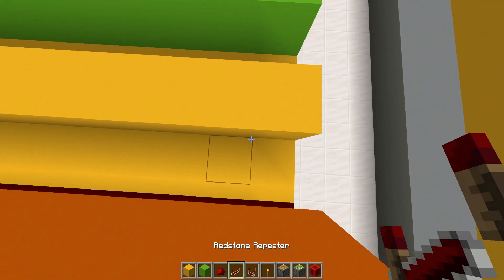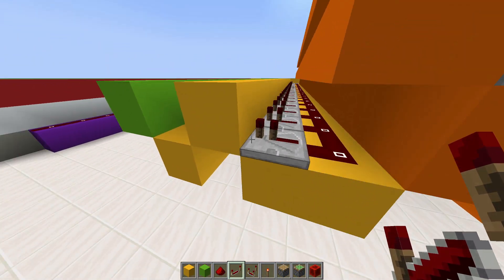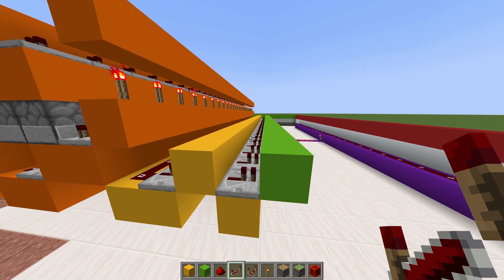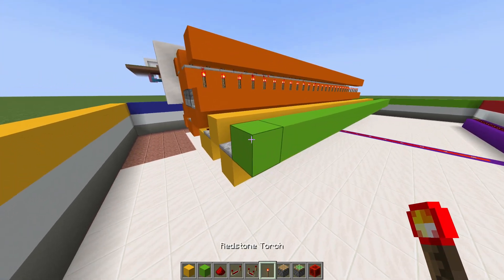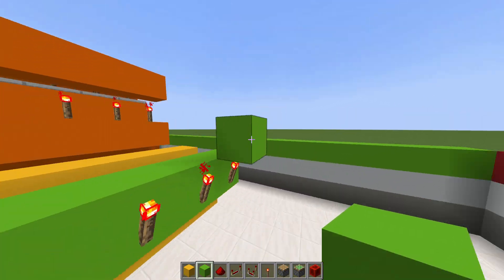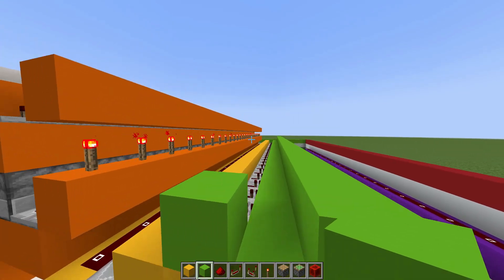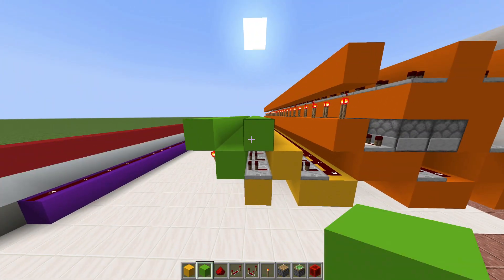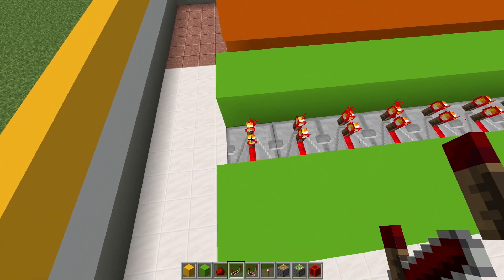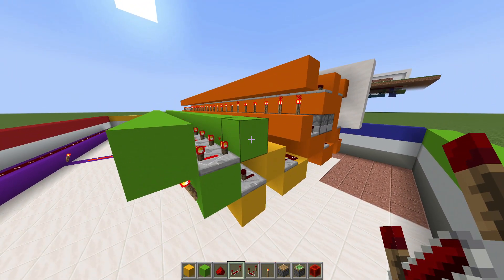Add another row of repeaters. Then add a redstone torch right across in front of each block and a block right on top. Then add two blocks, delete the one in the center to get that angle, and extend this block right across. Get your repeaters and place them forward — that should be facing the front — and put each repeater on four ticks full delay. Right in front of that, add a redstone torch and extend it right across with a block on top.